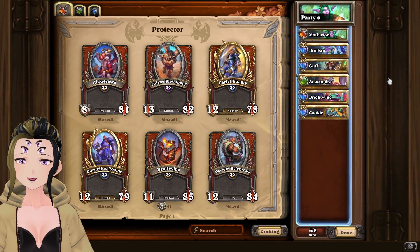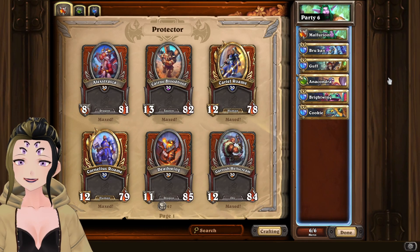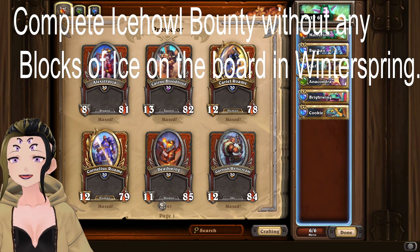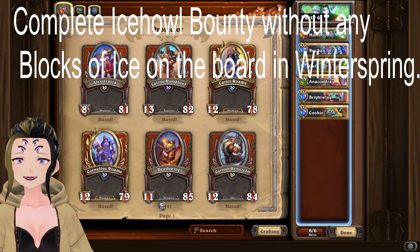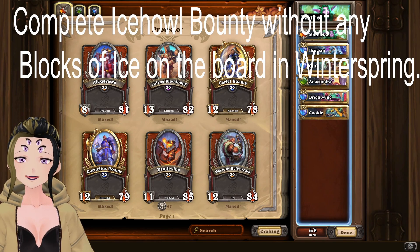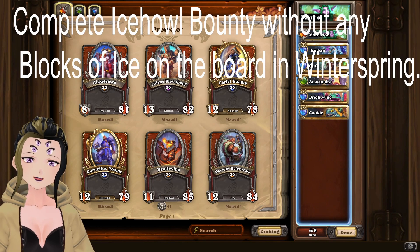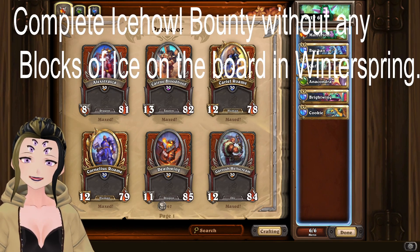Hey, it's Webs here with task two of the new N'Zoth event. The task in question this time is completing the Ice Howl bounty without any blocks of ice on the board remaining in Winterspring. This is a really simple task to actually do, and the easiest way to do this is by using nature.